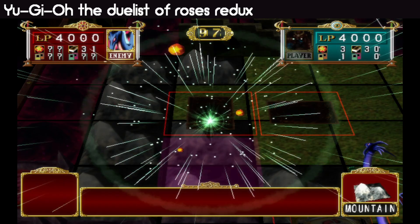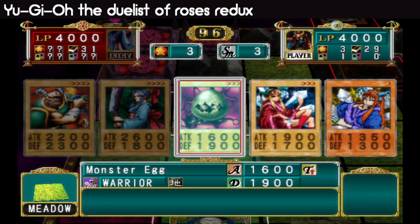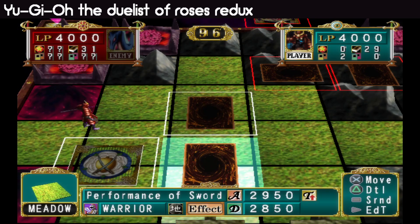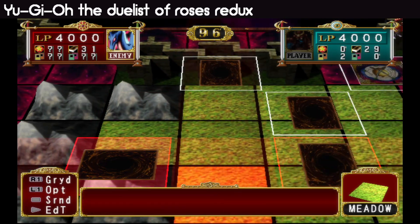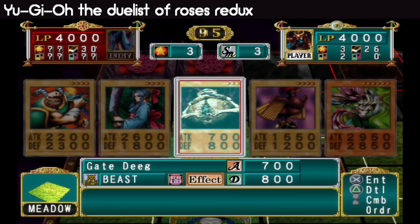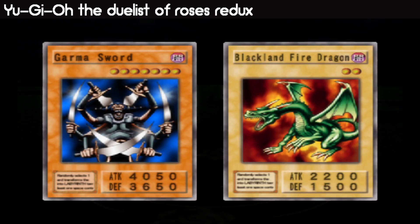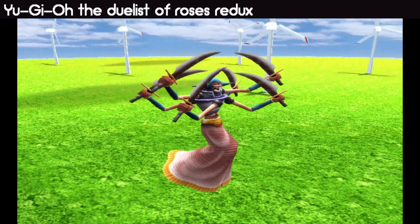Magic Drain is okay, only three stars taken from us. It also helps to get something like Queen's Double so we can make another Performance of Sword. Gate Deek is a really good card to get. That's just a Black On Fire, so we do 1815 damage to the life points — almost half, which is quite good.